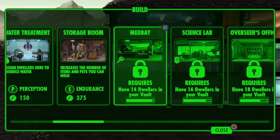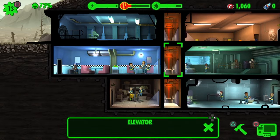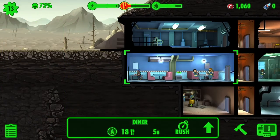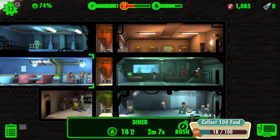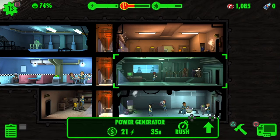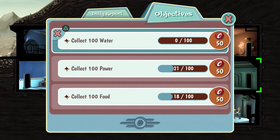We need one more person now to get the med bay. We should be giving weapons out now — let's give him the sawed-off shotgun. We've got weapons, we've got some coins. Missions: settle one weapon or outfit — collect 100 power and collect 100 food. I may just sell that other weapon I've got here — I don't need that one, it's kind of bad. We've got 500 caps for it, that's not bad. Collect 100 power — just collect 100 of everything right now.